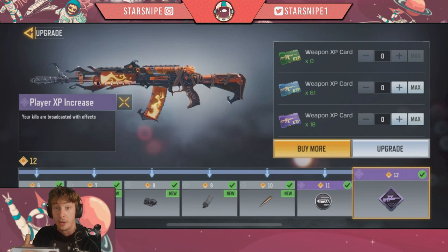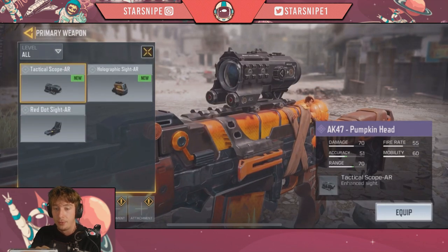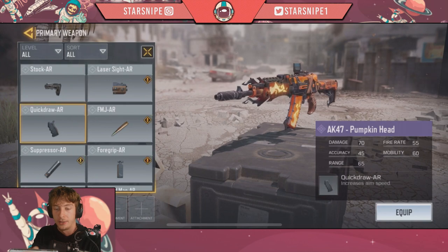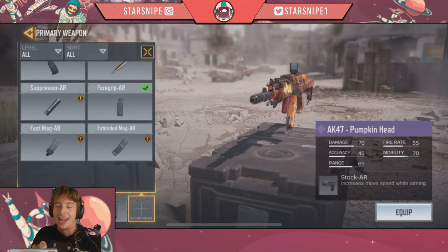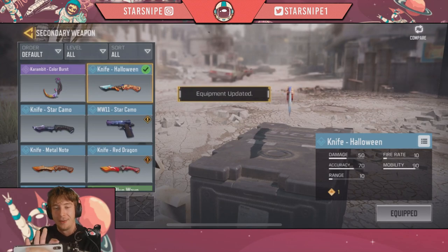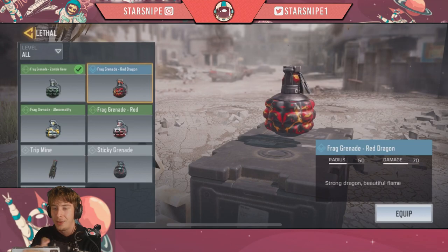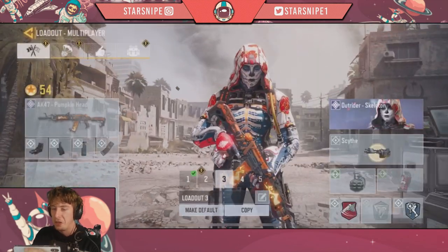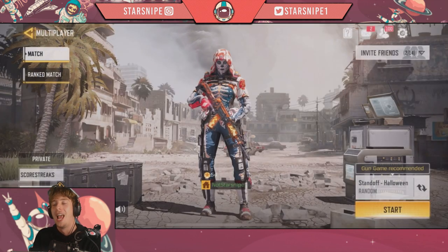Let's go and actually upgrade this gun so we can use it at the best of its ability — max out those cards until we get everything maxed out, and let's commence those upgrades. A fully leveled AK47 pumpkin head! Whenever you kill someone this actually broadcasts it with effects, so I'm excited to see what that's like. Let's deck it out with my usual loadout — quick draw, foregrip, and extended mag. For the backup, let's use that Halloween knife. We got the Halloween theme on lock. Let's go start working towards the Sparrow skill too, since the Standoff Halloween playlist has been added to the game.